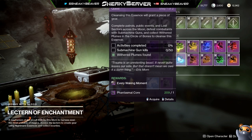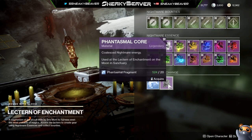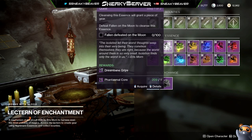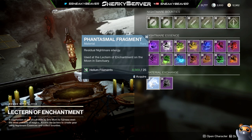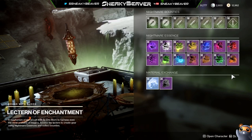If you don't have phantasmal cores, you get them from phantasmal fragments. You would get 20 fragments to get a core, then use the core to get one of these essences. If you don't have that, that's fine. You can also use helium filaments to get fragments, and then the fragments turn into cores. The same process basically happens.